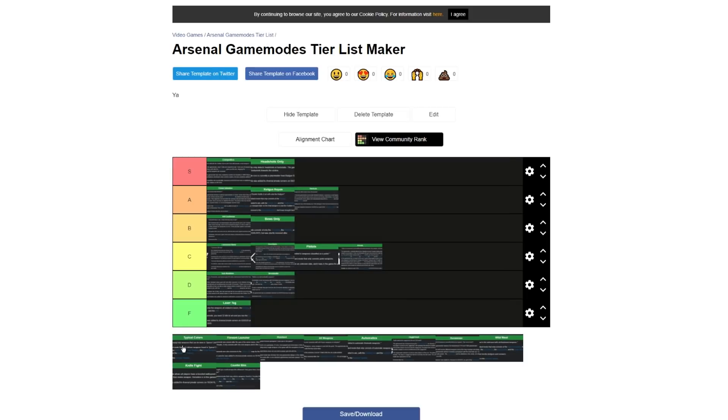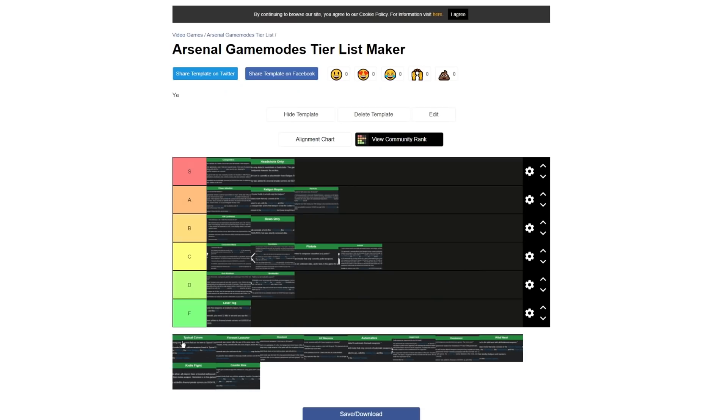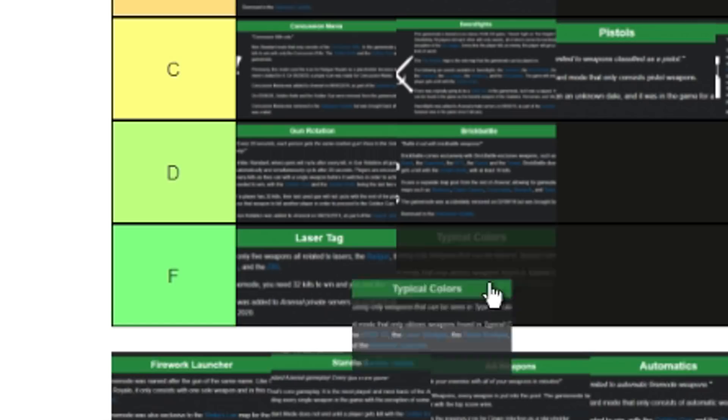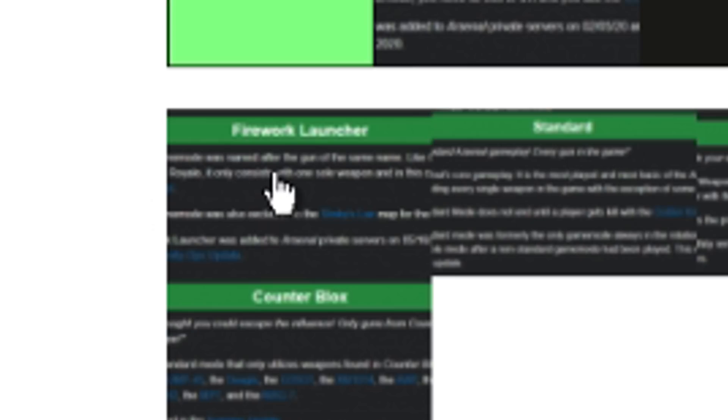Typical Colors is another Roblox game they tried putting a mode in Arsenal for, but it didn't really work — it just gave you weapons that Typical Colors had. I'm giving this one a D tier; it's okay but just kind of 'eh.' The next mode is Firework Launcher mode — this mode's annoying.